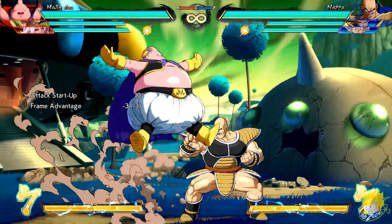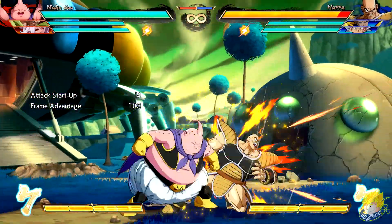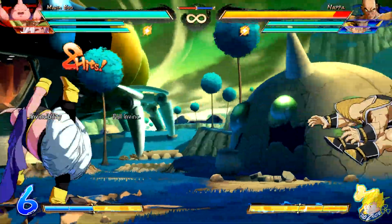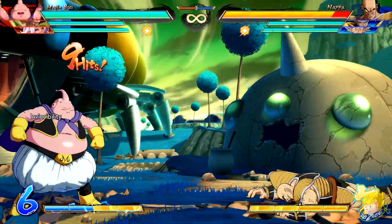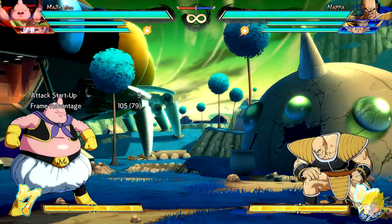Majin Buu's jumping medium and heavy attack speed up on startup. Dive Bomb light and medium versions have added invincibility. Same for the heavy version. His light cartwheel move grounded version comes out faster.